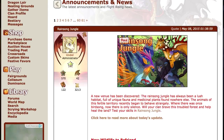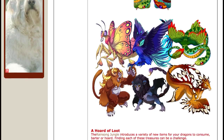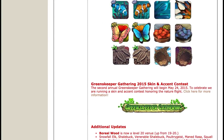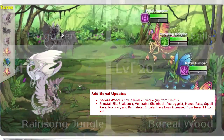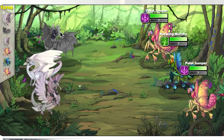In other major news on Flight Rising, a new Colosseum venue was released: the Rainsong Jungle. It is a level 19 venue, which means that the Boreal Wood is now a level 20 venue. From the past it was a 19 to 20, but now it's just 20, and the Rainsong Jungle is filling that niche of the 19.